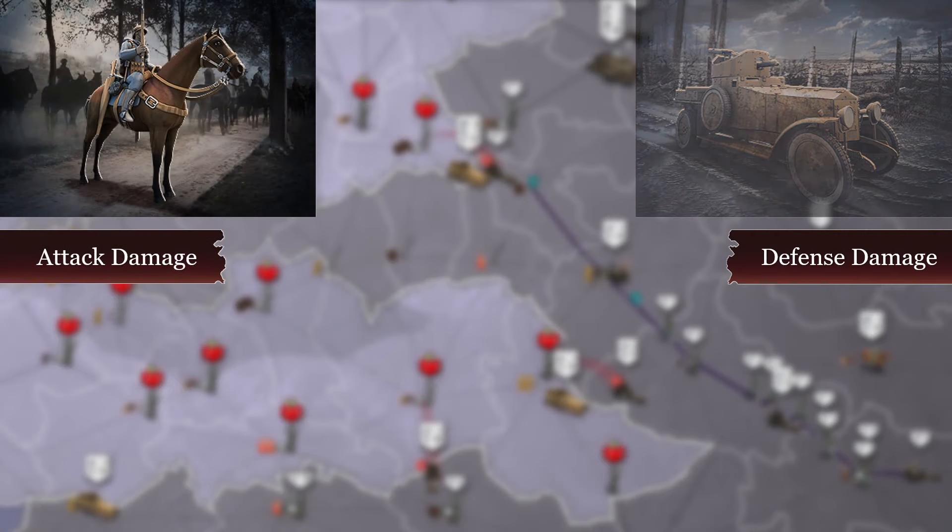Cavalry, on the other hand, has twice as much attack damage as infantry. Keeping them idle when an enemy is attacking you is wasteful, as they won't be using their high damage stats. So in short: attack with cavalry and defend with armored cars.